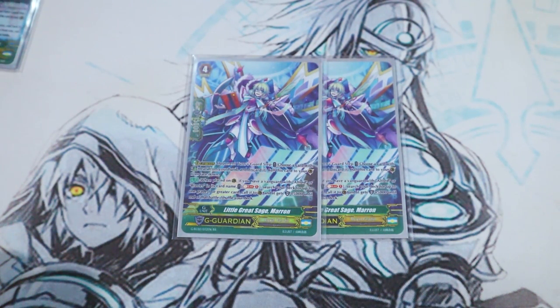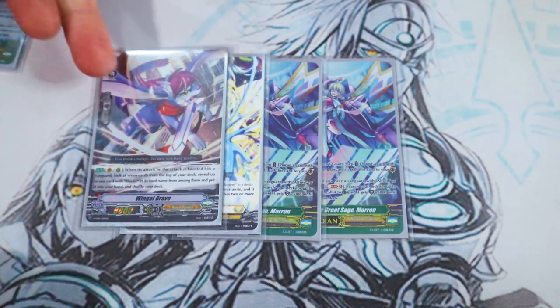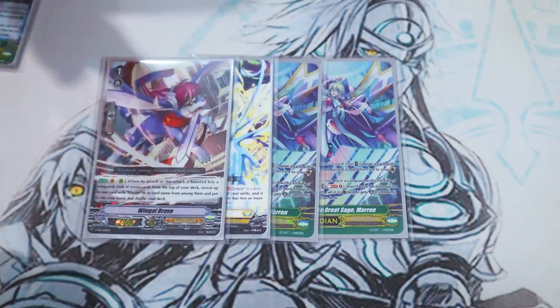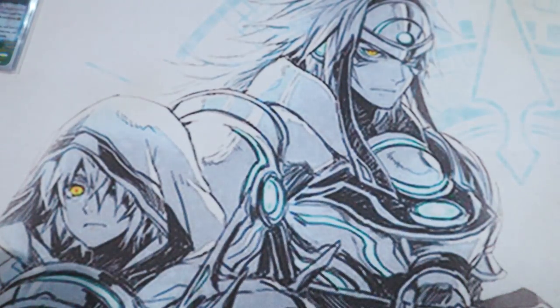Two copies of Little Great Sage Marin. Marin's skill: if you have an Alfred or Blaster vanguard, when placed on guard circle for the cost of G guard, soul blast one, search your deck for a grade one or greater card, call it, and the called unit gets 5k. We talked about using the PG for this cost — an easy free PG if you have a heal in hand. The second time I usually do it with Wingal Brave, which becomes another 15k shield, giving you around 43k — or in MLB's case, 48k defense — just for the cost of a G guard.